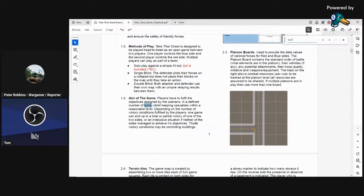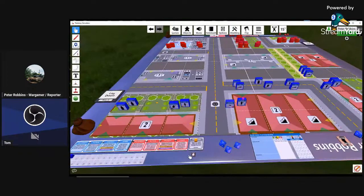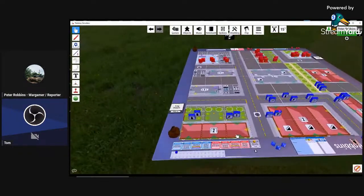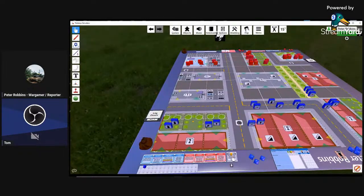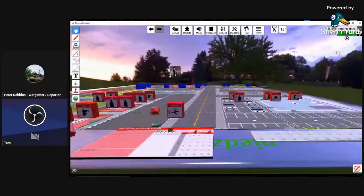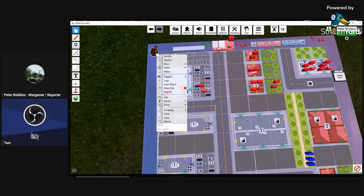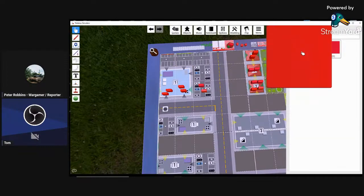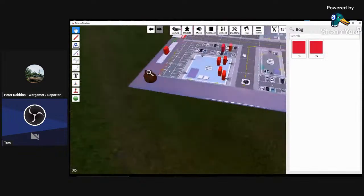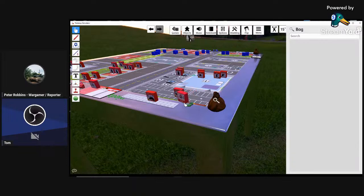So we're in turn two. Go ahead and roll for your toys. You got one — pull one from the bag. What did you get? I got a drone. So you should be able to pull out both pieces — let me get you your drone low as well. I have drone high and drone low. There we go — there's your high and low.